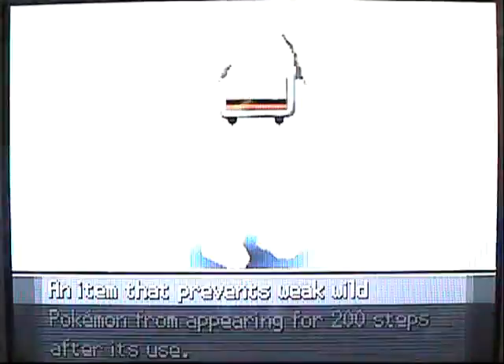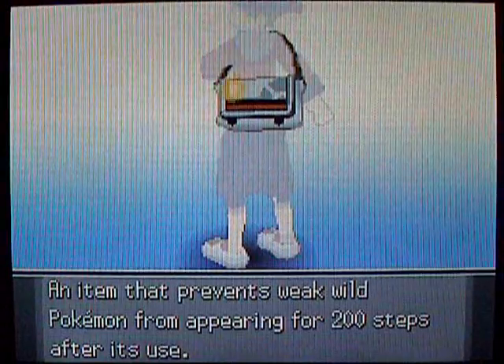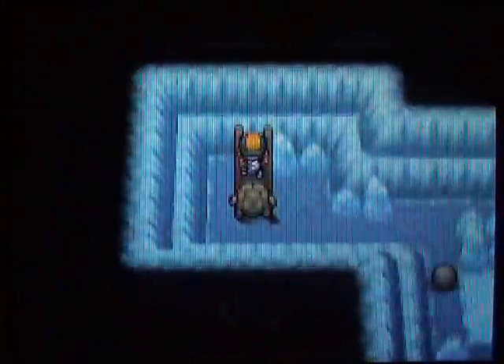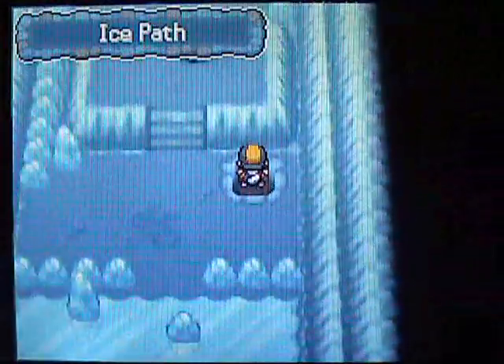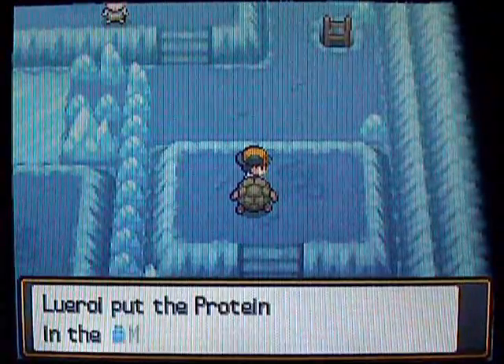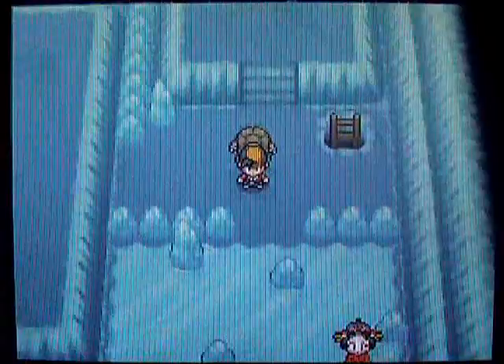I'm not even gonna get into discussing effort values, because that'd take a whole other video. But if you don't know what I'm talking about, basically in the long run, if you give your Pokémon an Iron, its defense will be higher. Now we're back on the main level, and there's a Protein right there — essentially the same thing as an Iron, only it works for physical attack.